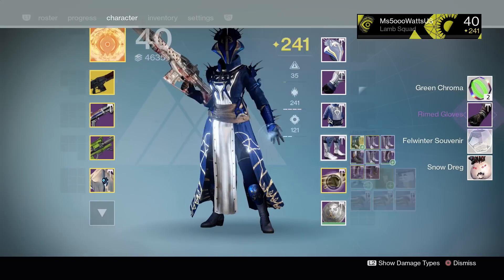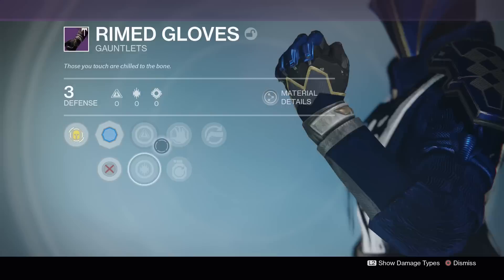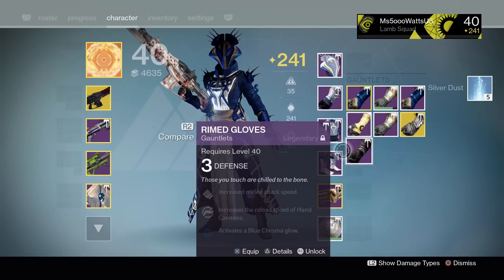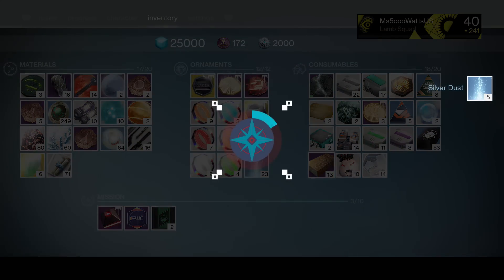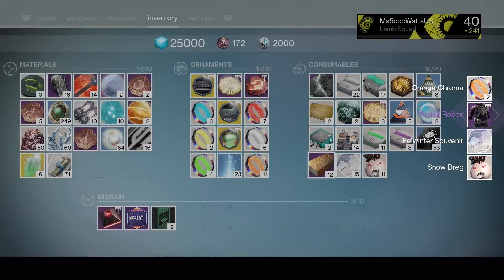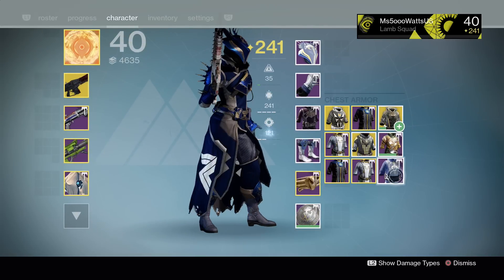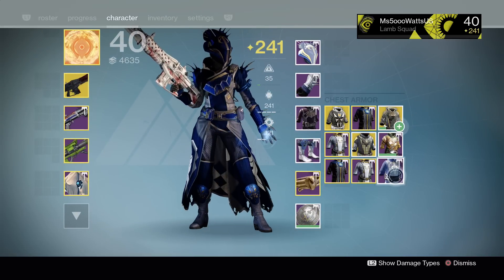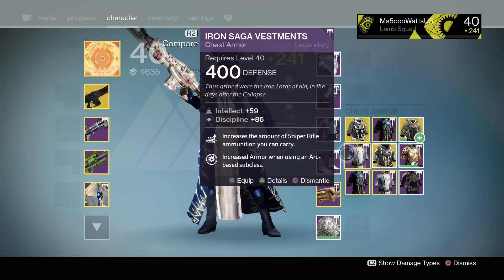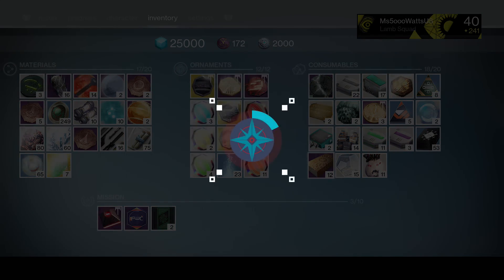The drop rate isn't super crazy amazing but it's definitely not bad. We're gonna keep the good Discipline rolls. Let's open another one - I need the class item. We got the other robes. These look beautiful. My Warlock now looks so freaking cool that I'm a little upset about it. Let's open another one - we just need the class item and we're good.